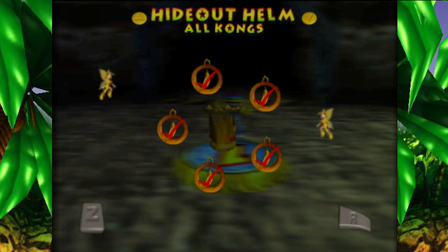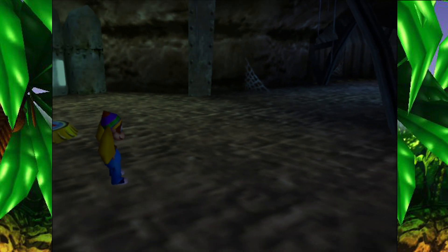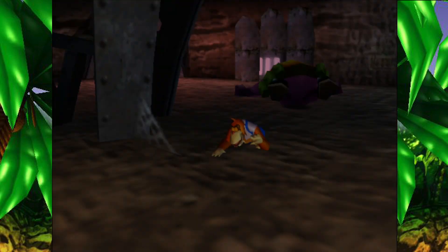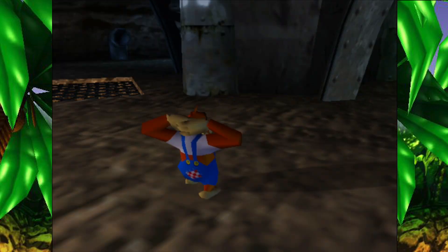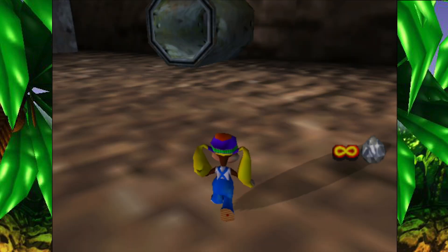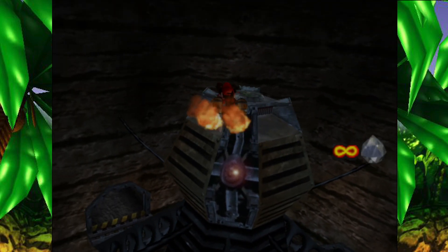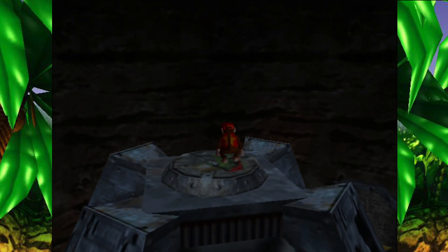Okay, so there actually is a crown here. I'll speed up then because I've already been all through here - I just need to find the arena. Oh okay, there it is, it's on top of here, blended in. All right, let's do this.